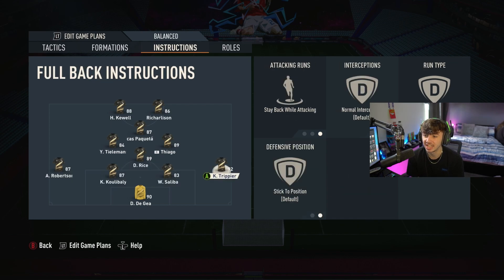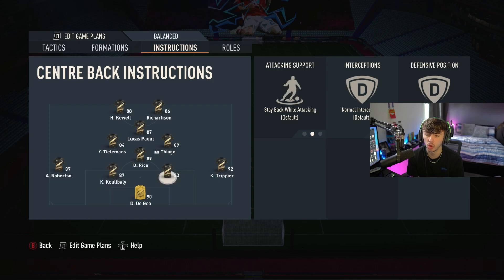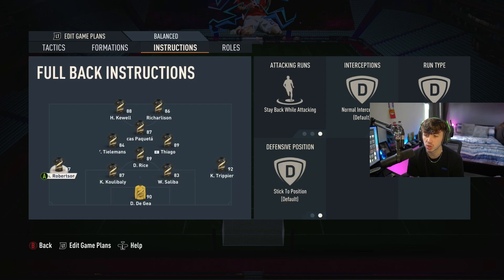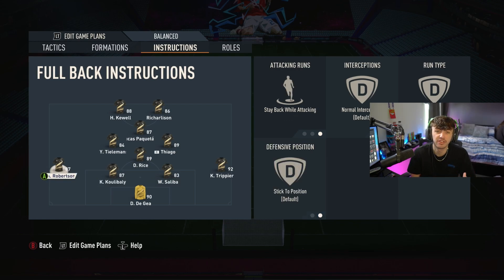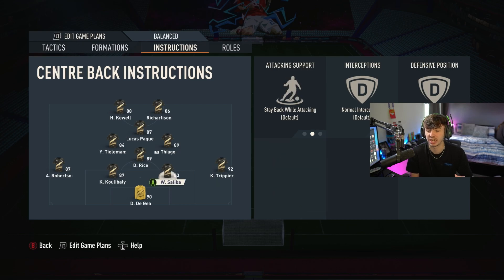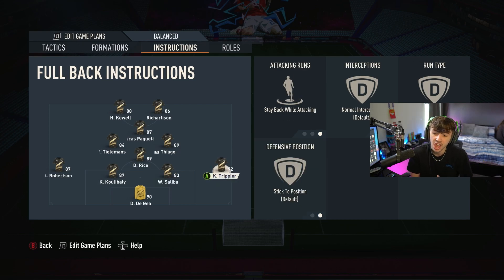The left back and right back are both set to stay back while attacking. With this formation they still get forward a reasonable amount, but they're not too aggressive, so you'll never be caught with both full backs way up the pitch. If you have two pacey wing backs they can get up and get back in time. I very rarely get caught with a left or right back out of position unless I've personally moved them.